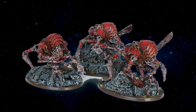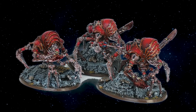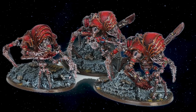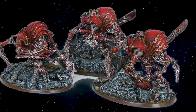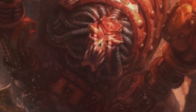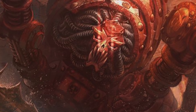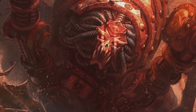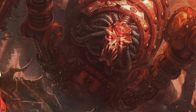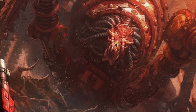Most Blood Slaughterers operate in groups of three and are guided into battle by a Butcher Engine. The Butcher Engine is identical in appearance to the standard Blood Slaughterer; the only difference is the demon inhabiting its armored chassis. The Butcher Engine is bound to a more powerful demonic spirit, one able to exert control over the other Blood Slaughterers, leading them into battle and urging them on to greater amounts of carnage.